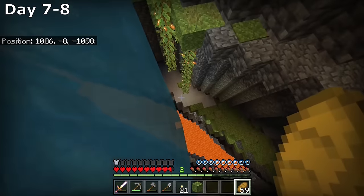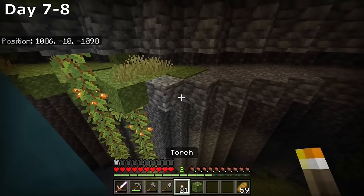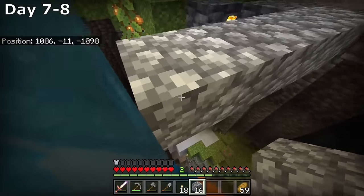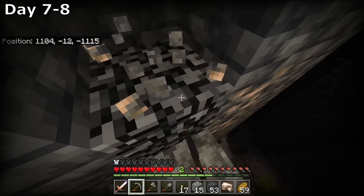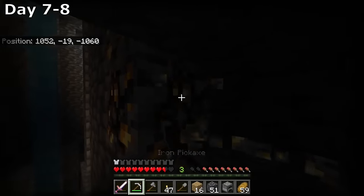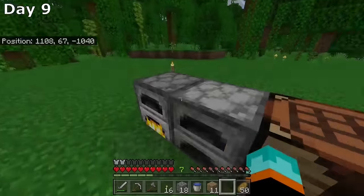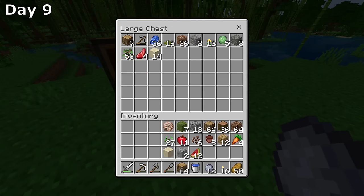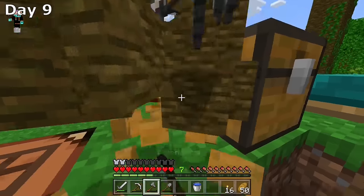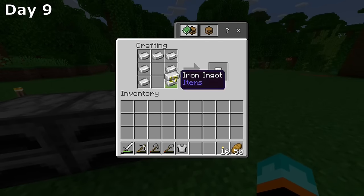Breaking the moss block led us into a moss-covered ravine — one of the coolest caves I've ever come across. Sadly, the look was the only cool thing about it. In total I found 40 iron, about half a stack of gold, and no diamonds. Very disappointed, I made my way back to the surface by the end of day 8, smelted the iron and gold, and moved our setup to where I actually want to build our house.